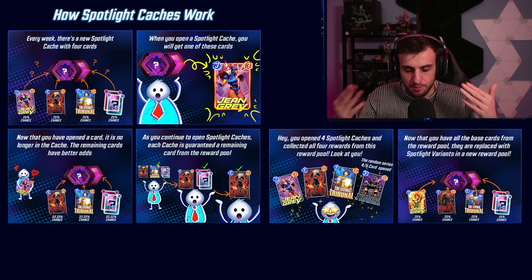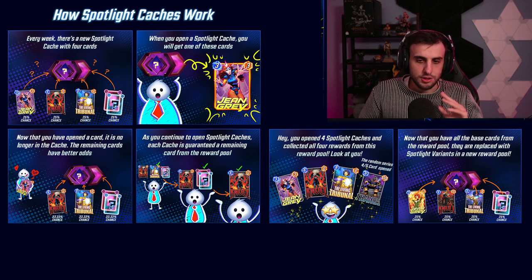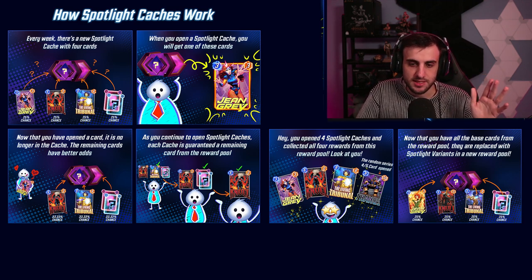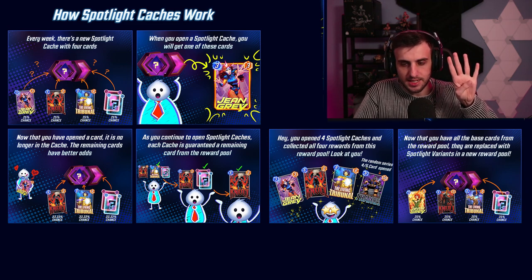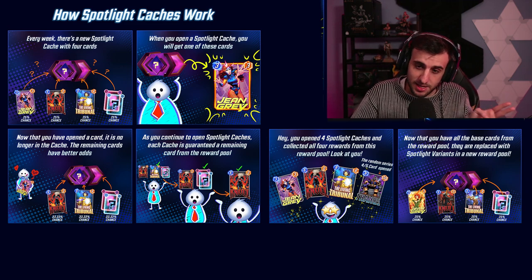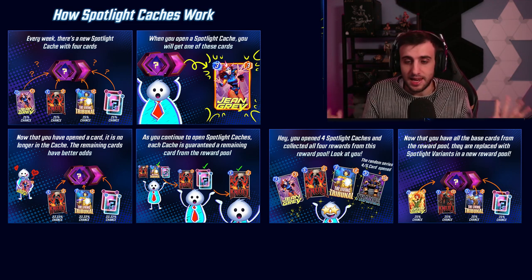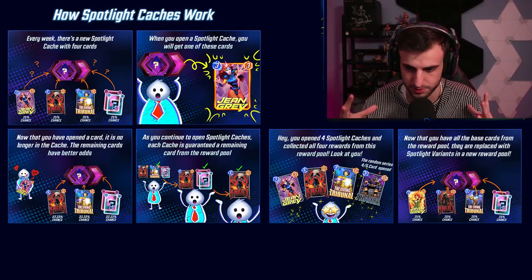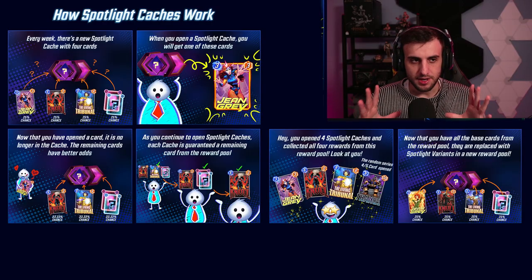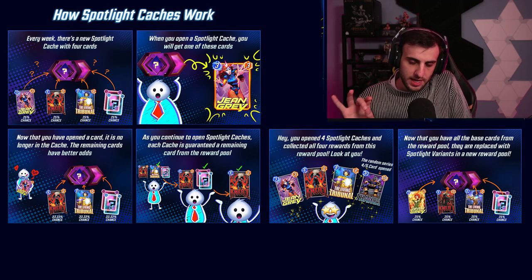In this example, next week's Spotlight Cache will have a 25% chance of getting Jean Grey, a 25% chance of getting Knull, a 25% chance of getting Living Tribunal, and a 25% chance of getting a random Series 4 or 5 card. Every week one of the four cards will be the new card release, two will be cards the developers have decided to feature that week, and one will be random. To guarantee the one you want, you'll need to open four Spotlight Caches.